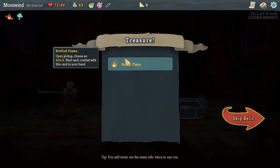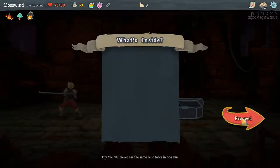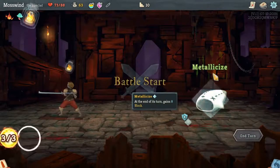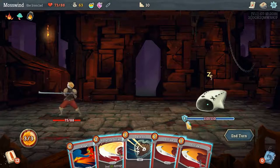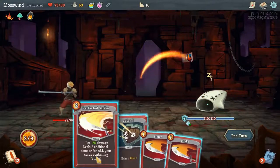Bottled Flame — upon pickup, choose an attack. Start each combat with this card in your hand. Anger — yes, please. Just so I can start stacking angers. Oh, this guy. I hate this guy. He'll gain 8 block every turn, so you don't want him to gain block. It's really annoying.